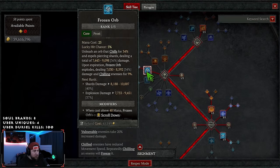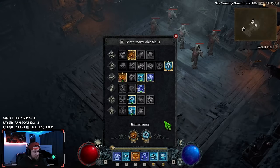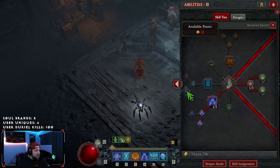We got Firebolt going down into Frozen Orb — into Greater Frozen Orb. This is one of two ways that we are going to make enemies vulnerable. It is also going to be our second Enchantment slot. Every time we cast a Non-Basic, we get a chance to have Frozen Orb be thrown and it makes enemies vulnerable, which is great.